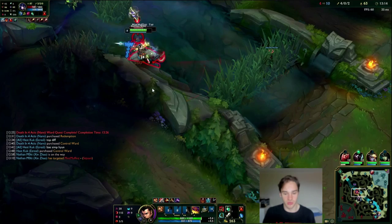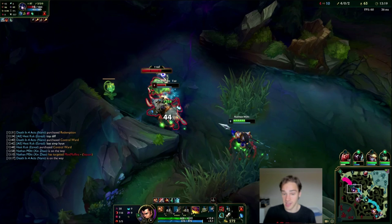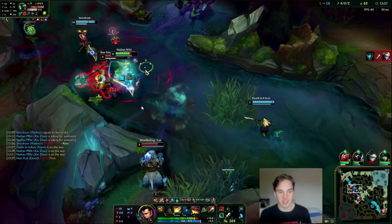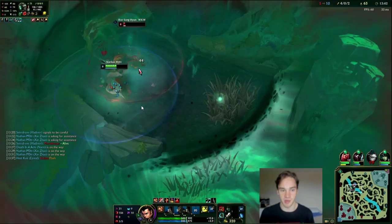Here I'm looking for a counter-gank and I find Sejuani. Full combo — W, auto attack — she has Aftershock and Qs away. I notice Mordekaiser just left his lane, so I can't finish Sejuani alone. I back off, wait for my Vlad and Nami to arrive, then unleash the max damage combo on Mordekaiser. Look at the damage output — he ults me but I beat him inside his own ult, dodging his abilities. Mordekaiser is dead and we take Rift Scuttler.